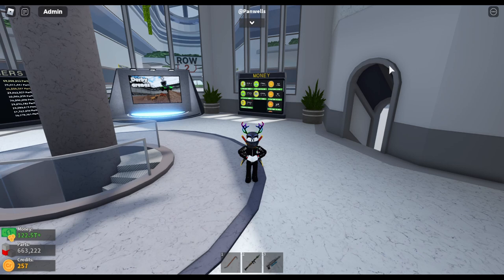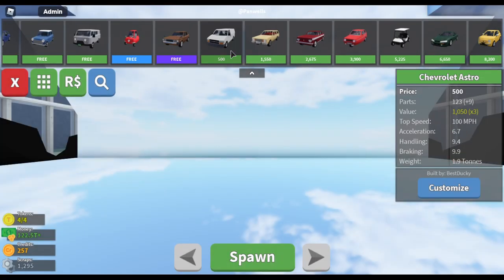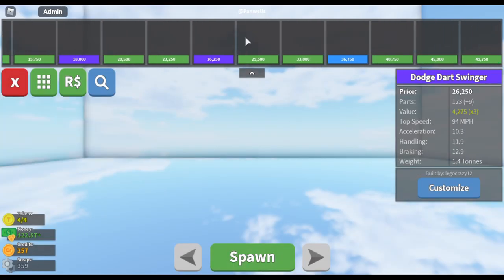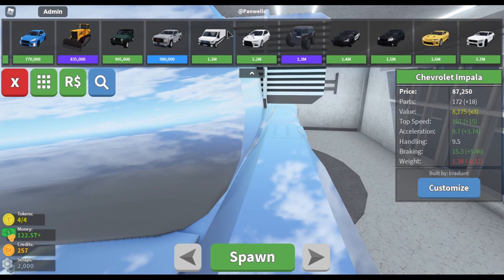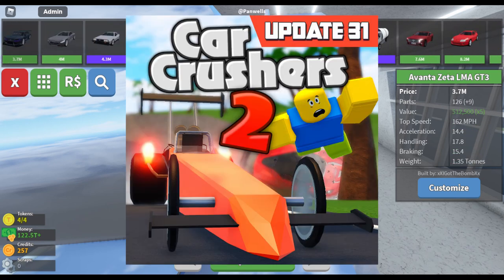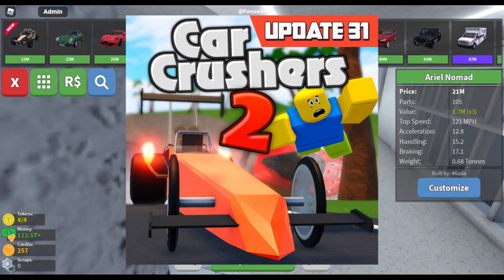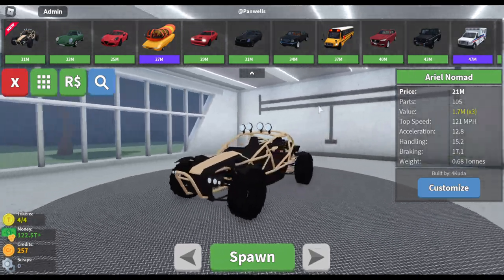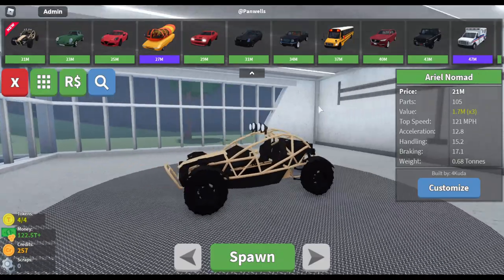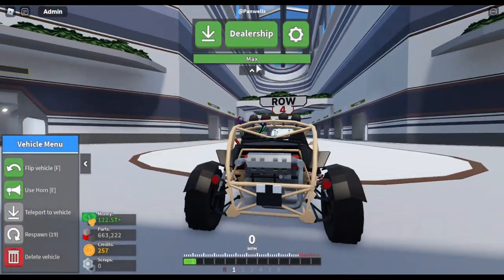Anyways, let's get right into the video. Starting off with the four new vehicles they have added. I actually quite like the thumbnail for update 31 — I'll put it on screen right now — it looks pretty cool compared to all the other thumbnails they've made for their updates. First off, the Aerial Nomad. Not sure exactly what this thing is meant to be, but it's kind of different than other vehicles I've seen in Car Crushers 2.